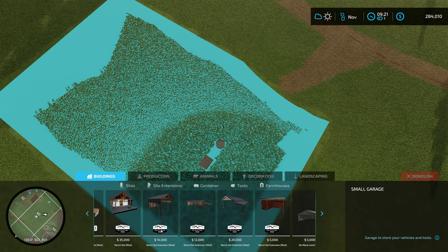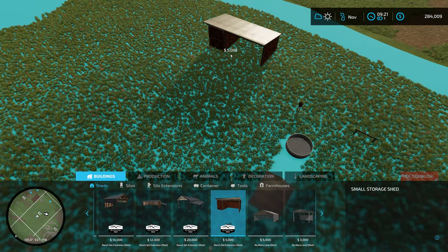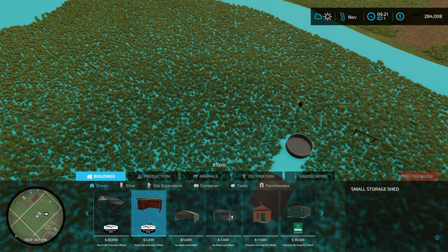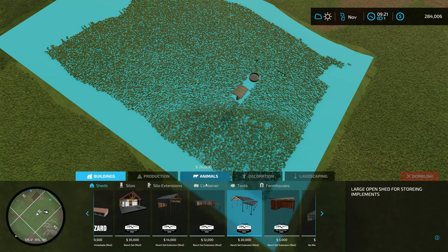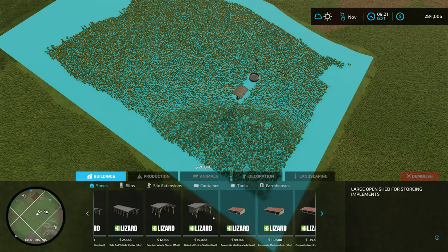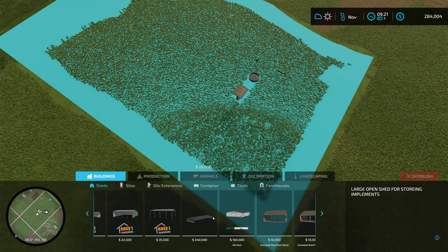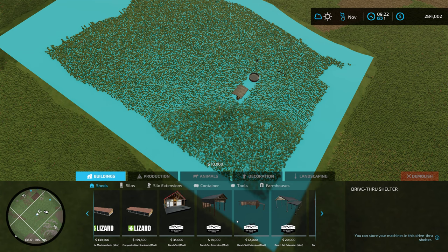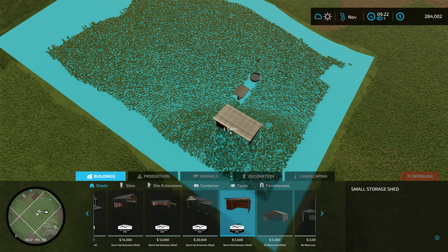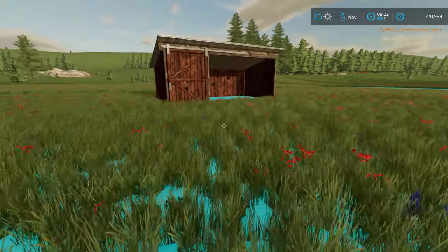Let me go into construction — sheds would be the right category. Something kind of small and cheap for the horses. Looking through the options... this one could work for the horses and it's only five grand, so that's not too bad. The $20,000 one is way too big — we're only going to have a couple of horses. The smaller one is probably our best bet. Let's put it down right there.